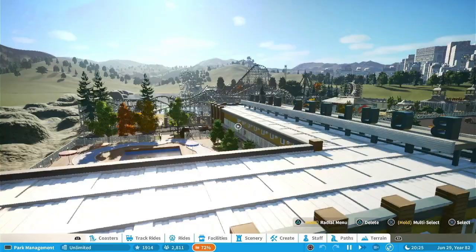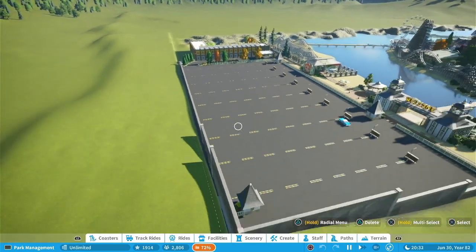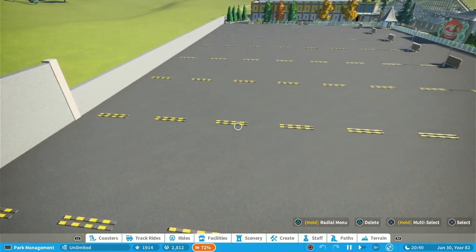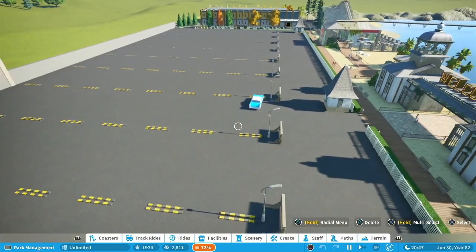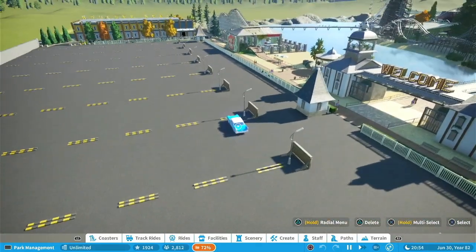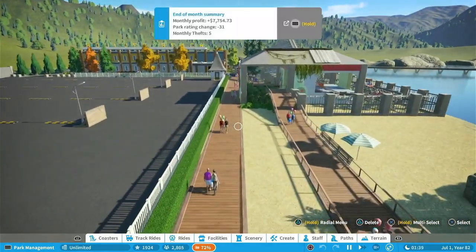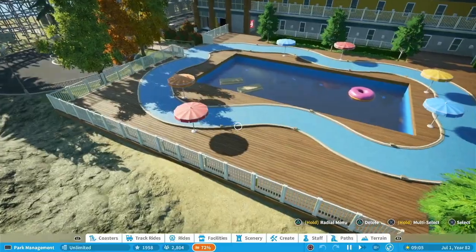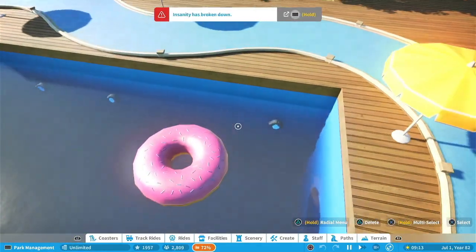As we begin the tour of this park, a good area to start is here in this car park or parking lot. To save pieces, instead of having lines, he just put the curbs at the top, which looks nice. I believe this park was made before the latest DLC came out, so we only have this older style of car. Then as we go over here, we see a long boardwalk to the hotel and resort — really nice. This walkway is an actual pathway and you can see people walking around it. I like the little floaties in there, like the donut and crackers.